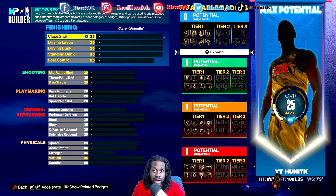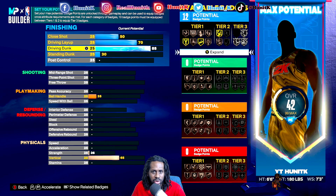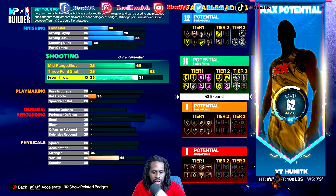Alright, this is what y'all came for — let's get in and get out. Leave a like and hit the sub button for more heat. For finishing we're gonna go 50. Then we got a 70, we got an 85. We got a 30 for dunking. We can go 83 here, we can go 83, and we can go 68 here.